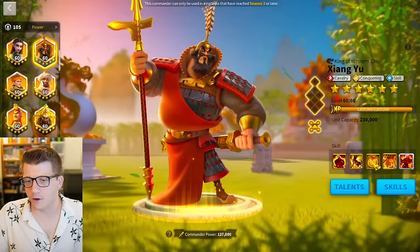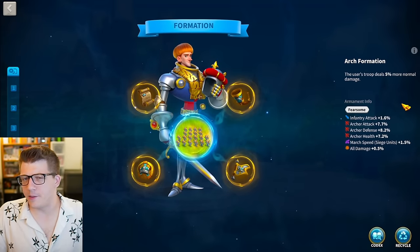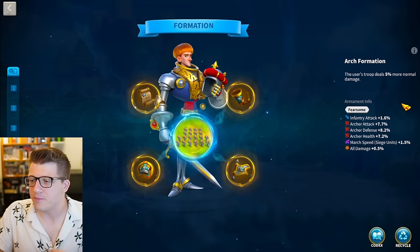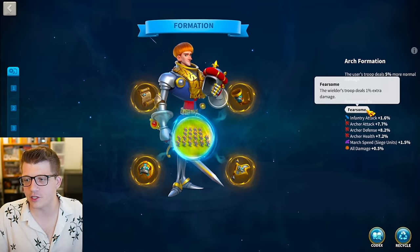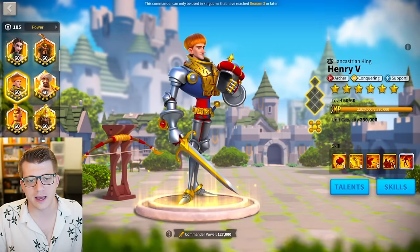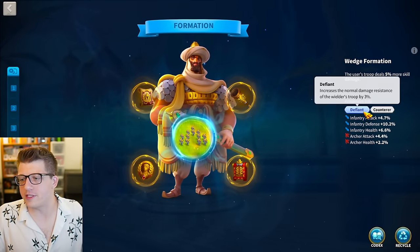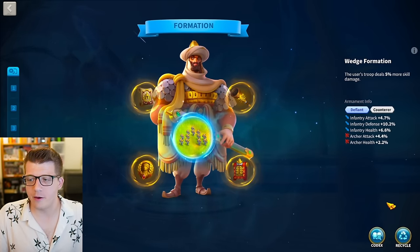Looking at Henry, we have the Arch formation - maybe for anti-swarm. This is obviously a rally commander. We have Fearsome: 7.7% attack, 8.2% defense, 7.2% health, and 0.5% all damage. Fearsome is going to give you another 1% all damage as well. Looking at Tarik, we have Defiant and Encounterer: 4.7% attack, 10.2% defense, and 6.6% health - very tanky with the defense.